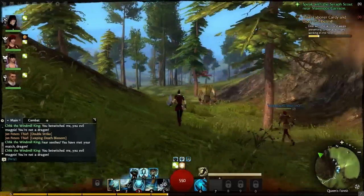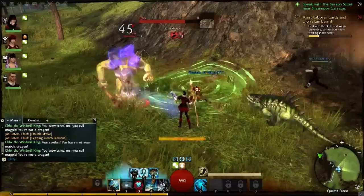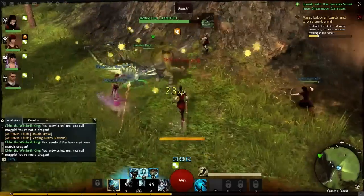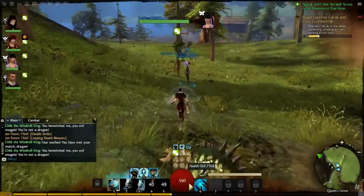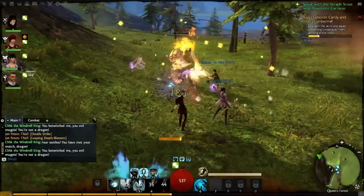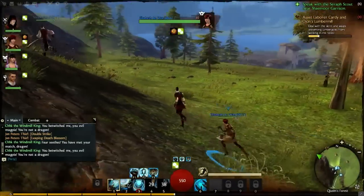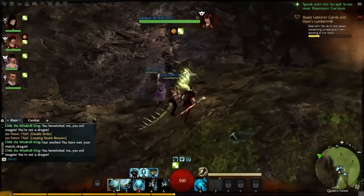Don't worry about world versus world — we will talk about that in a future video; yes, of course we filmed an awful lot of it. Skill 3 is on cooldown — that is Symbol of Swiftness, a targeted AoE that does damage but also increases your speed while you're inside it. This is kind of vital, and I don't think people have really realized just how this kind of combat varies from your traditional MMO. This is highly mobile combat.